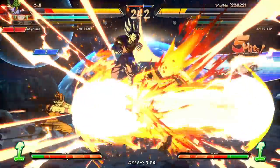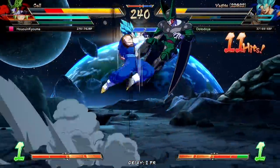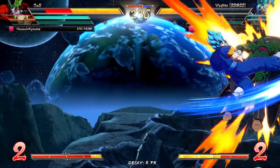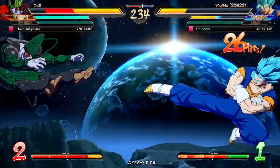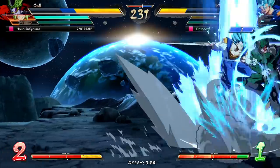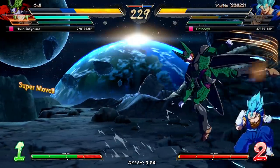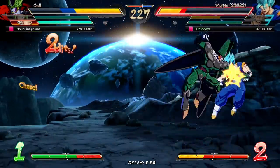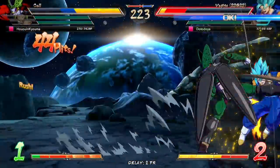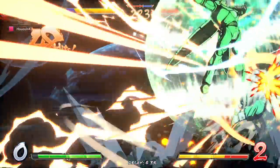Movement. Glad that worked. C assist is very good. I'm not going to add anything to this — just keep it basic. Get him to the corner, that's the goal. Nice. Keeping the goal on track. Shields — oh no! It still would have worked, not with the Vegeta assist. Level 1 does kill here. Yep, and there it is. Vegito's gone.